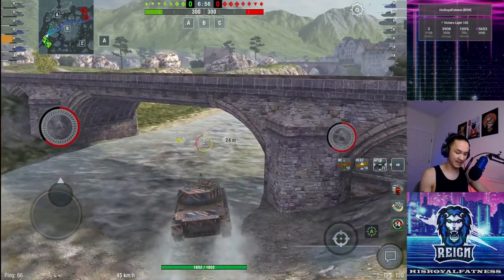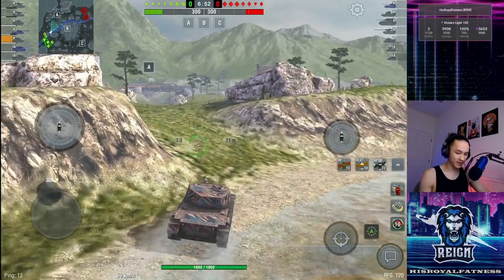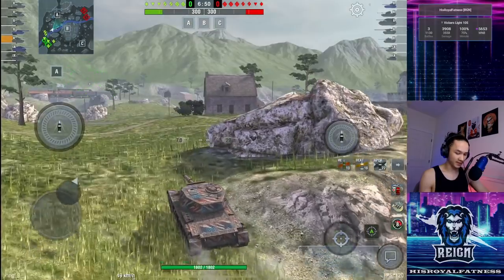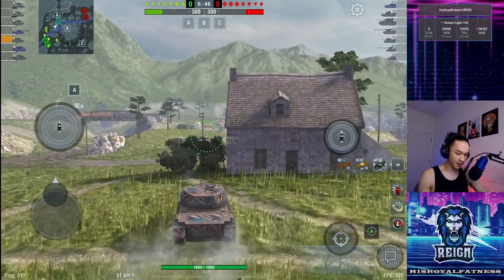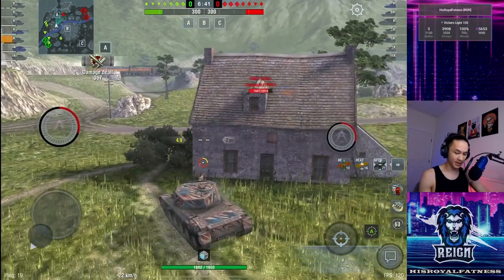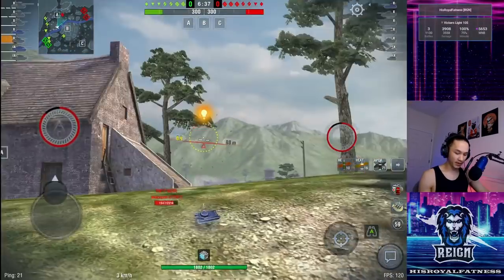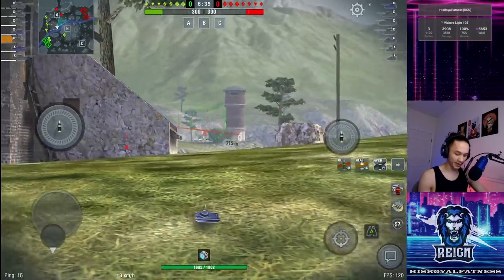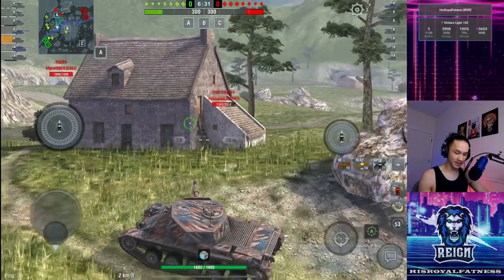Final game is on Alpenstadt — a decent map for the Vicar's Light. The enemy team is pretty heavy, but they also have three medium and light vehicles. I'm going to pull up towards this middle bush and see if I can spot who is crossing right off the bat. If we can figure out who's crossing where, we might be able to figure out how to pressure this side. There's the TVP getting a quick shoutout. I don't want to get nuked by a 183, but I want to be in a position where I can definitely spot the 183.